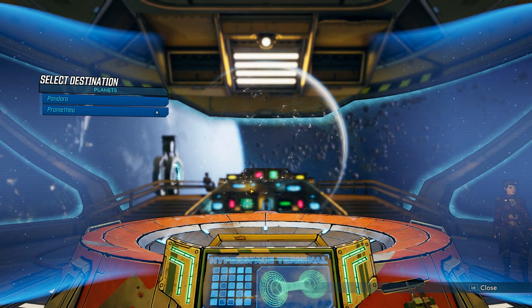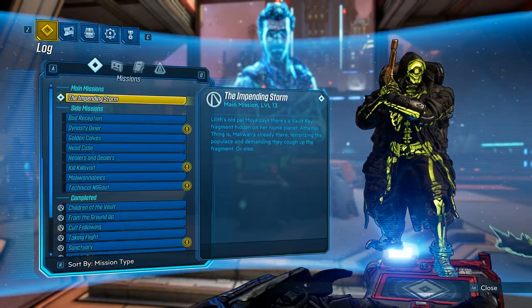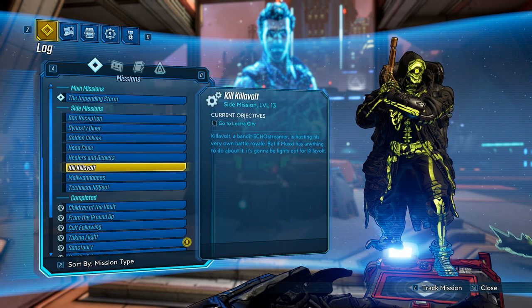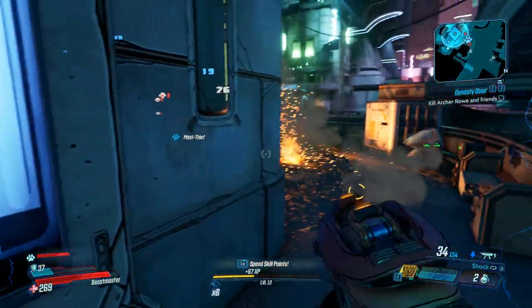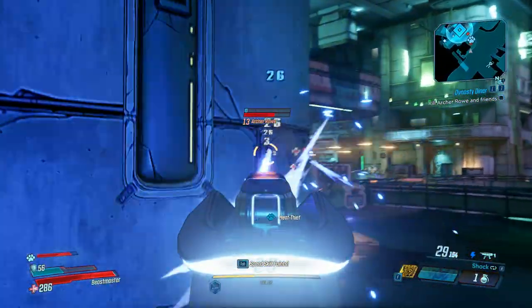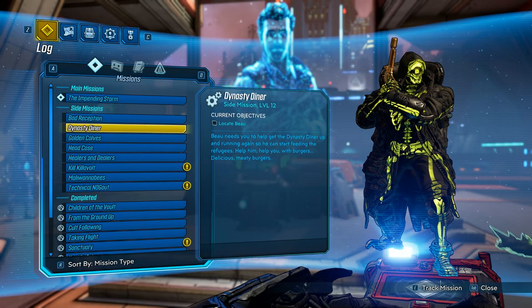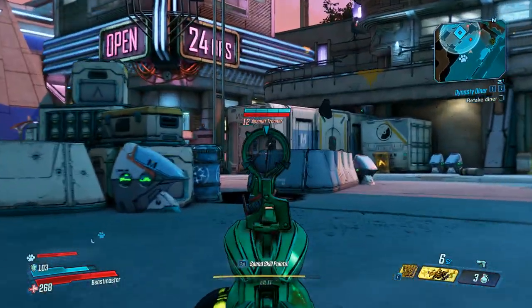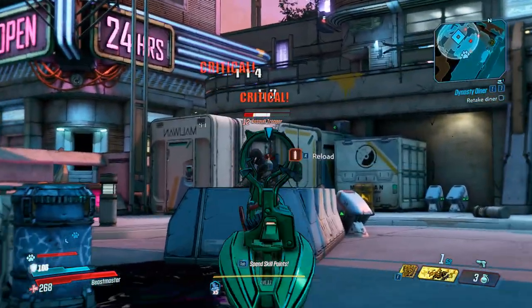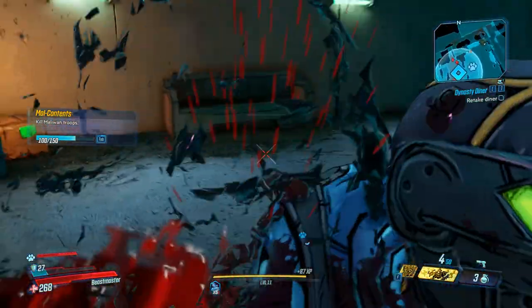Once you reach Promethea, you will start doing a bunch of main quests there until you start picking up side quests as well. Some will be given to you by other characters, or you will randomly find them in the world. The specific side quest you want to look for is Dynasty Diner — it's a series of quests or events. It's a little complicated but definitely fun because you're fighting a lot of important enemies, some of which can drop really good loot. You will need to locate Bo, which is an NPC — it's really easy to find him and he will start you on his mission.